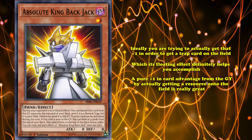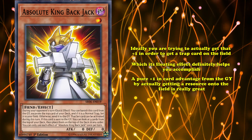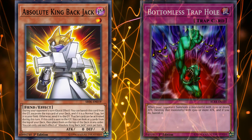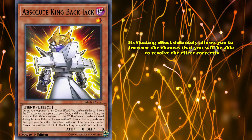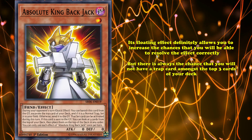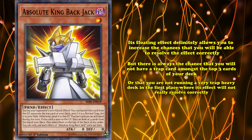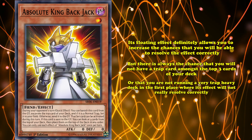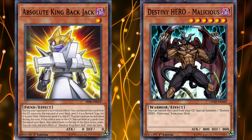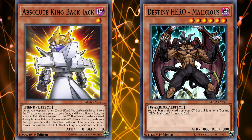A pure plus one in card advantage from the graveyard by actually getting a resource onto the field is really great. The only reason it's not a little bit higher on this list is because it only works on normal trap cards and it technically has a random chance to whiff. Its floating effect definitely allows you to increase the chances of resolving the effect correctly, but there's always a chance you won't have a trap card amongst the top three cards of your deck, or that you're just not running a very trap-heavy deck. So it's more of a good graveyard effect in decks that run a decent amount of normal trap cards, which is honestly not a lot of decks.